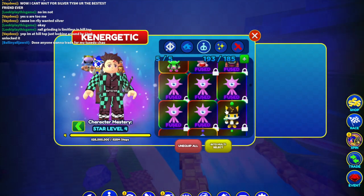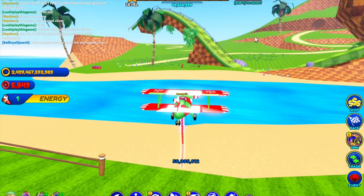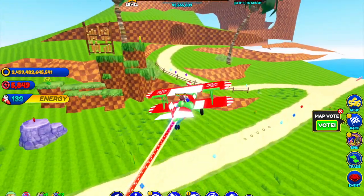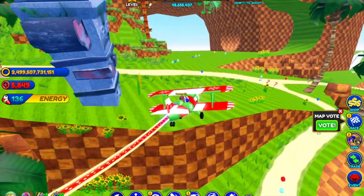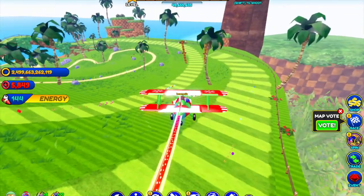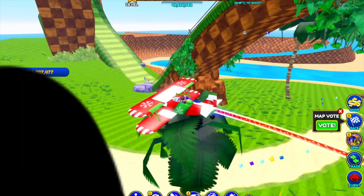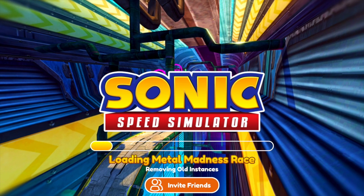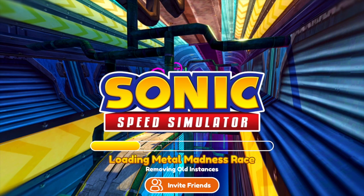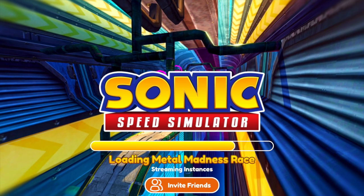We got some fast friends here, so I'm going to equip my Event Chao and see if that will help speed things up. We're knocking out some Badniks now. Looks like we're doing our first race of the event — it's going to be Metal Madness. So just keep your races on autojoin while you're destroying Badniks. I think that would be a fast way to get this event done.